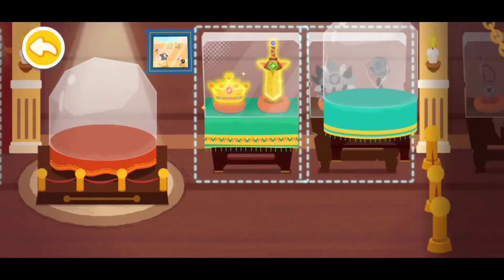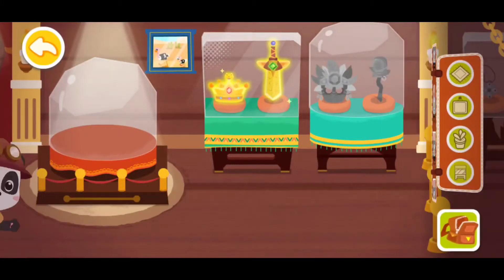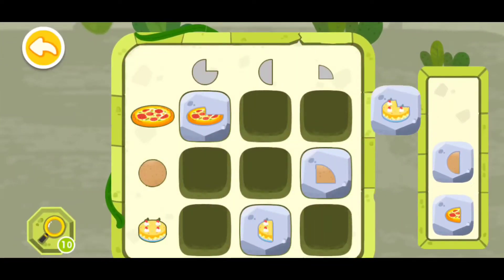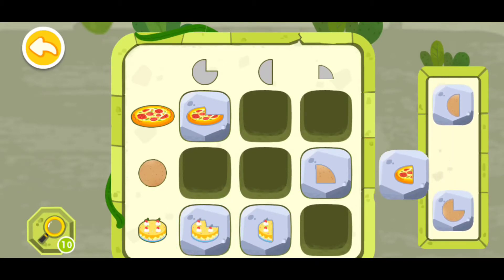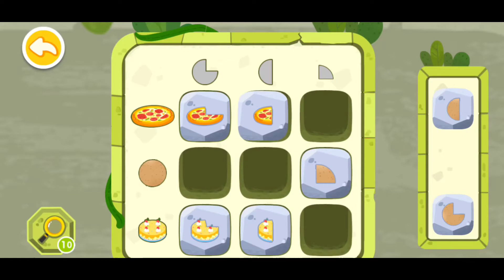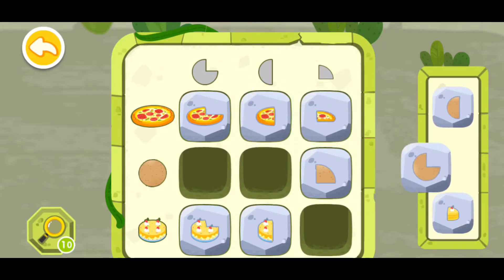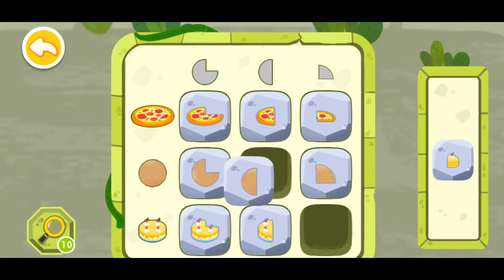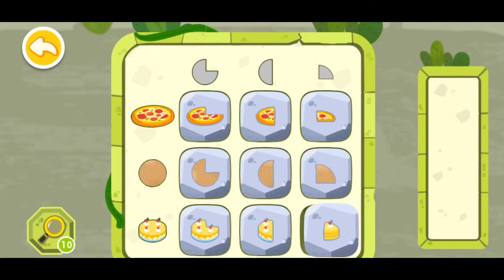This one can go here. Now let's go play. This cake can go right here, this pizza will go right here, this pizza slice will go right here, this potato will go here, this potato slice will go here, and this cake slice will go there.